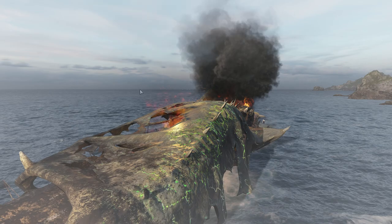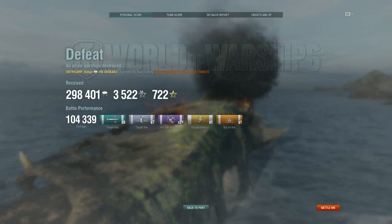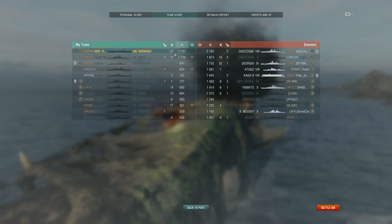And that was, unfortunately, just really bad matchmaking for a Shikaku — a bottom tier carrier into tier 10 matchmaking with some very high AA ships. You know, that's kind of how it is at tier 8. You get uptiered into tier 10 a lot and this is what happens. You just have to make the best of it. 104k damage — we did shoot down quite a bit of the Kaga's planes and we did get top of the team, which is nice.